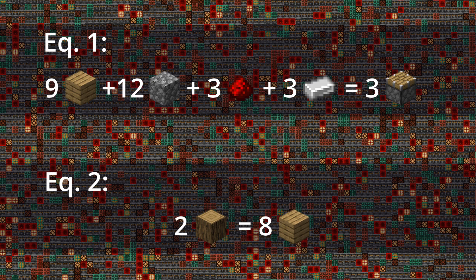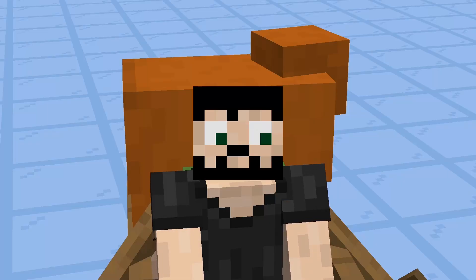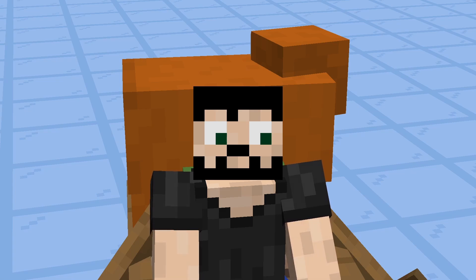We continue increasing amounts until both numbers of planks are the same. So we change Equation 1 again, then change Equation 2 again, because Equation 1 now has a greater number of planks. And finally Equation 1 is changed once more. Now the number of planks needed in Equation 1 is 12, and the number of planks produced in Equation 2 is also 12. Amazing — we've balanced out the two equations.